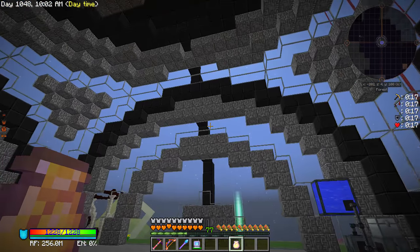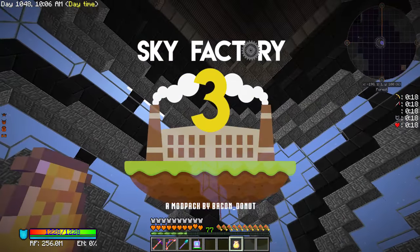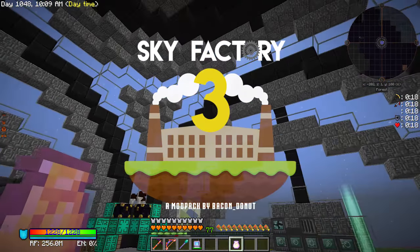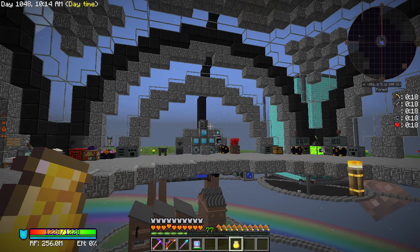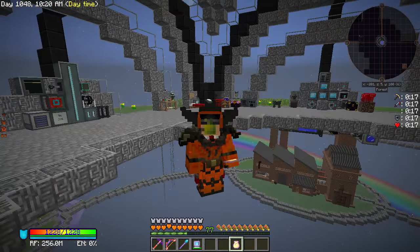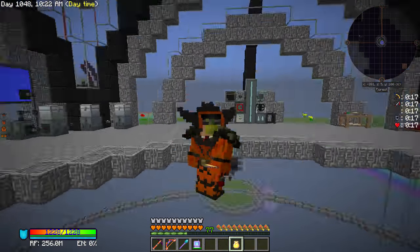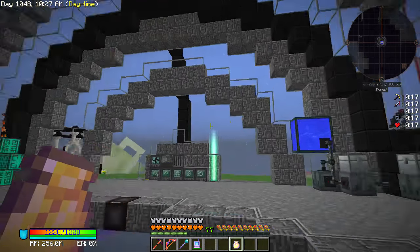Hello, my name is Ector. Welcome back to Sky Factory 3. We are back in the Nipple Hub. How's everyone doing? Hope you're doing well. So last episode, if you missed it, where were you? We killed two Chaos Guardians at the same time — two! — because of a little glitch that we had.